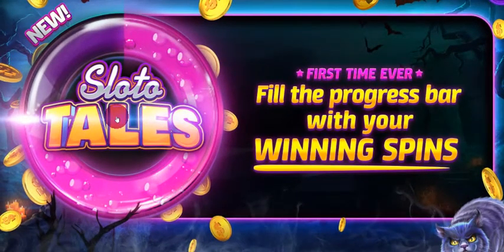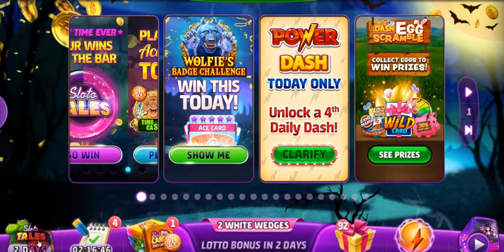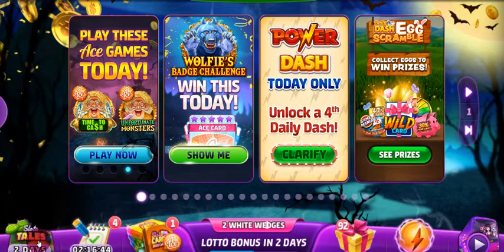The progress bar — this lovely pinky-purple, which happens to be one of my favorite colors — is what you need to fill, and you can only fill it up with winning spins. I managed to get a very good win last night and it actually went twice around the bar. The more you win, the more it fills. We have two days left, so let's have a quick look at the story.